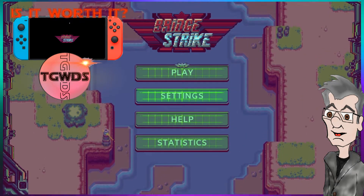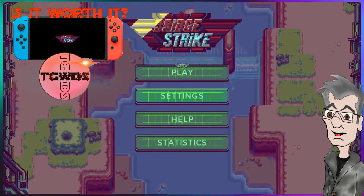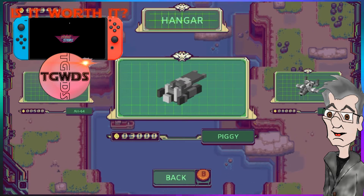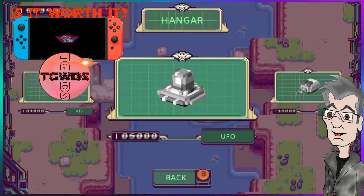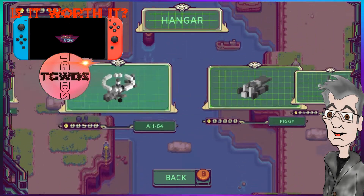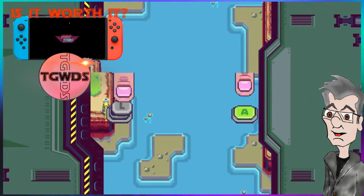Let's take a look at the settings: music, language — what languages? Polski or English. That's fairly limited. Let's look at the hangar here. Oh, you can buy other ships or planes — that's awesome! I have 395 coins. There's a UFO, a mouse, a boat, a hovercraft — they cost 500, so I'm not ready for that yet. There are unlockables here.